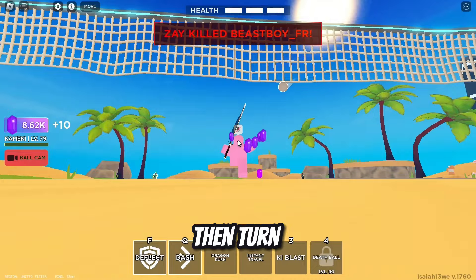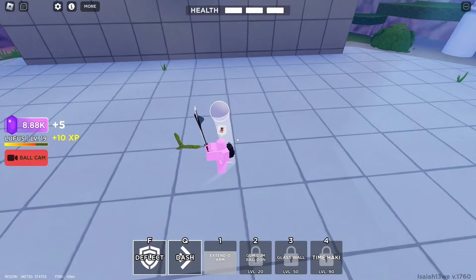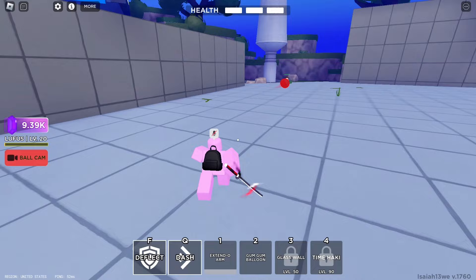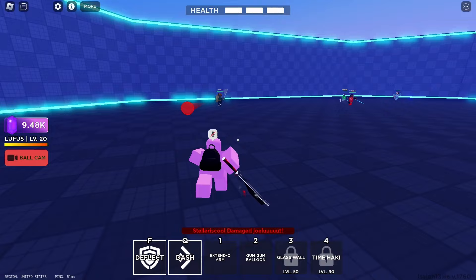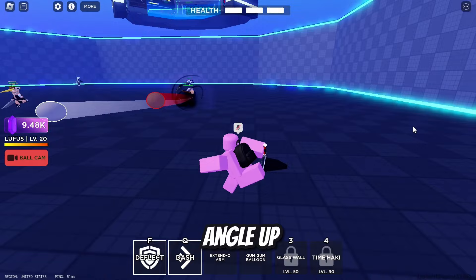Here are a few clips like that. The next tip is to dive when hitting and how to curve and lift your shots. To lift a shot, all you have to do is lift your camera angle up when you are about to hit.